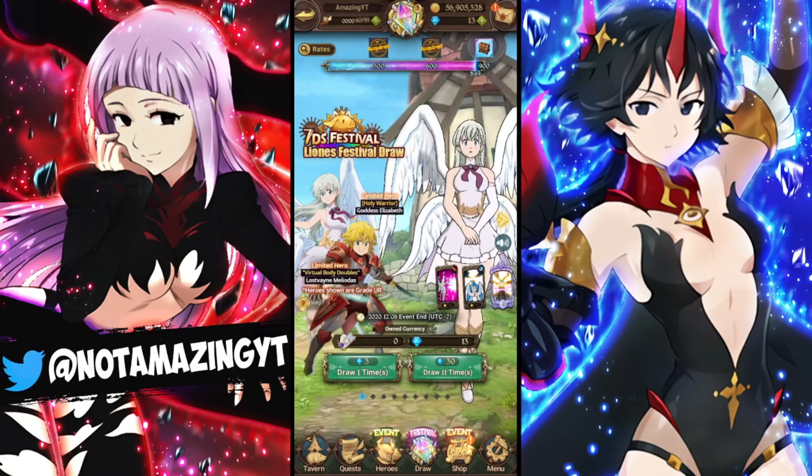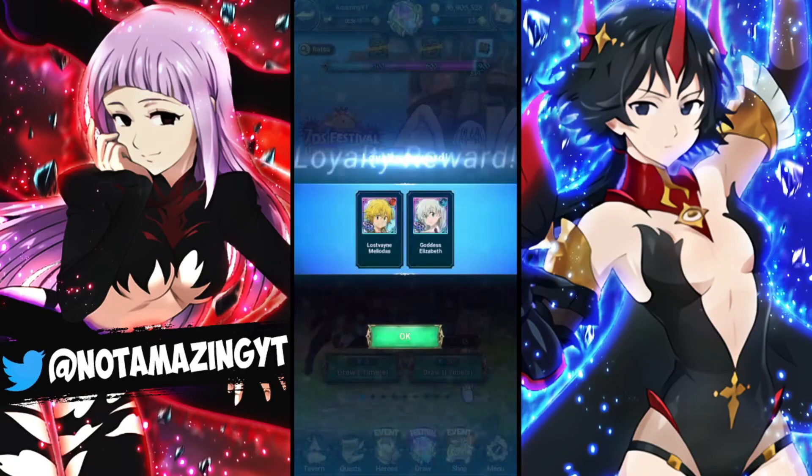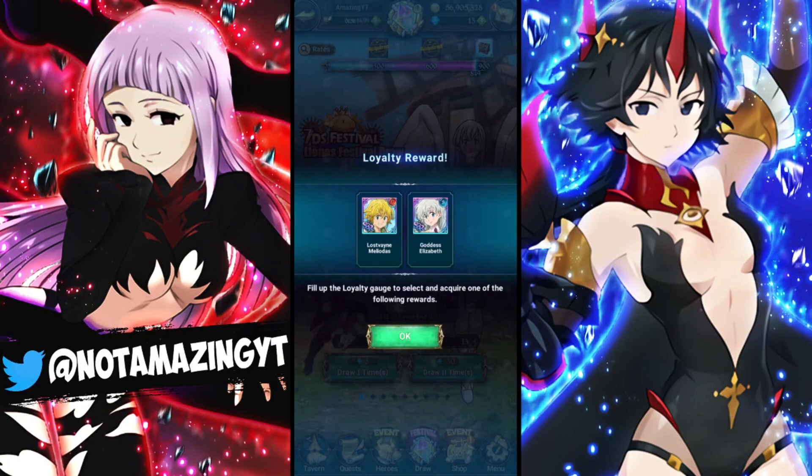What's going on guys, Amazing Wyatt here back with another video. Today we're going to be going over who you should be picking from the loyalty reward at 900 for the Goddess Elizabeth banner. As you can see, we have either Lost Saint Meliodas or Goddess Elizabeth.